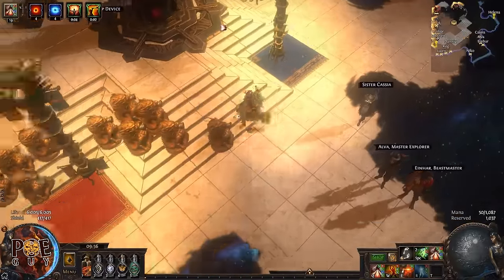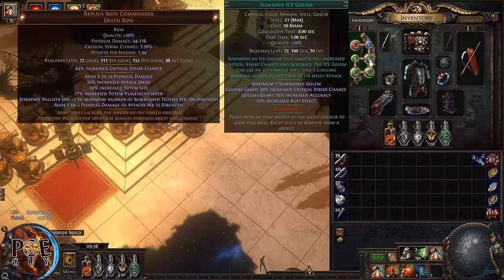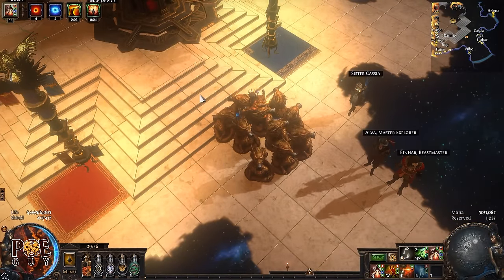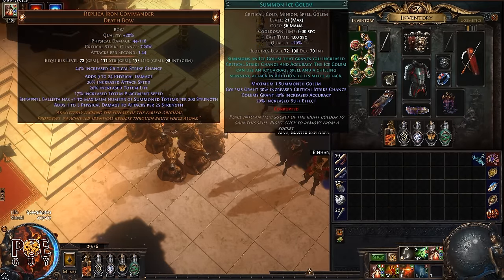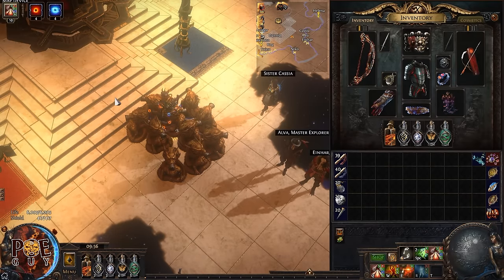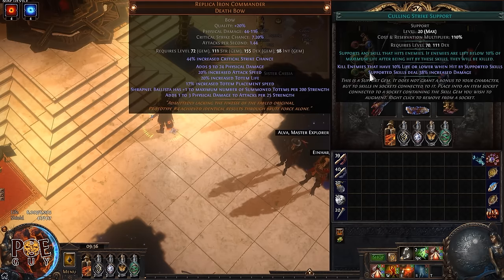You shoot with Frenzy occasionally, which also re-summons the Ice Golem via Cast on Critical Strike, so the golem is always up. When you reach the boss arena, you shoot Frenzy two or three times — this curses the enemy with Despair automatically and re-summons the golem. You can also cull the boss when it's low life by shooting Frenzy, or the golem will cull it for you since it's linked to Culling Strike Support.